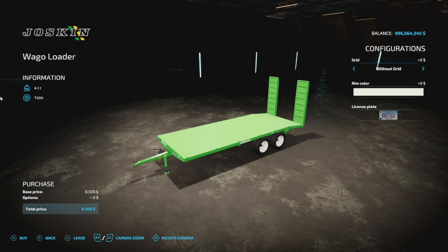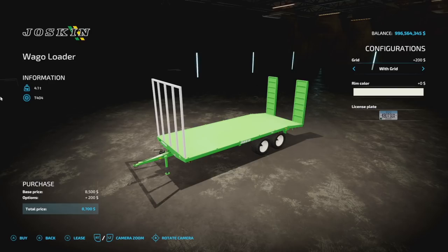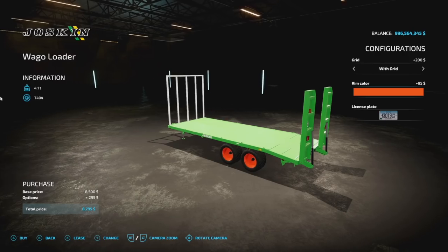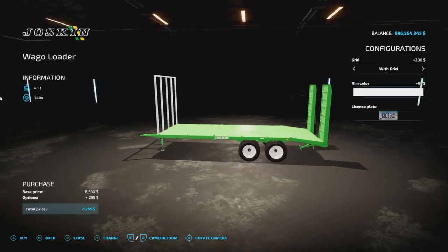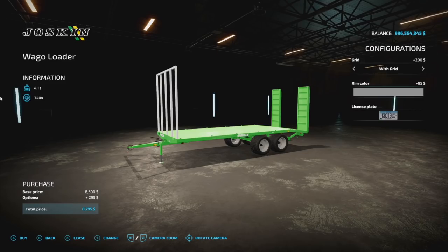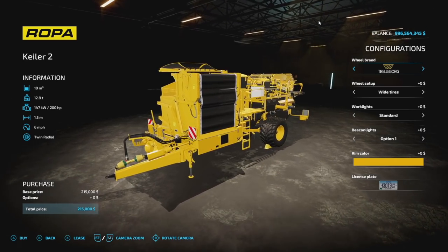Back from White Bulb Mining, we have the Joskin Waggo Loader — 4.1 tons, three slots on consoles, with or without a front grid. It's a small vehicle transport that can load up vehicles and things. Rim color options are all of the above. Unfortunately no base-game grays, so you'll choose your own. Not a lot of customization overall.